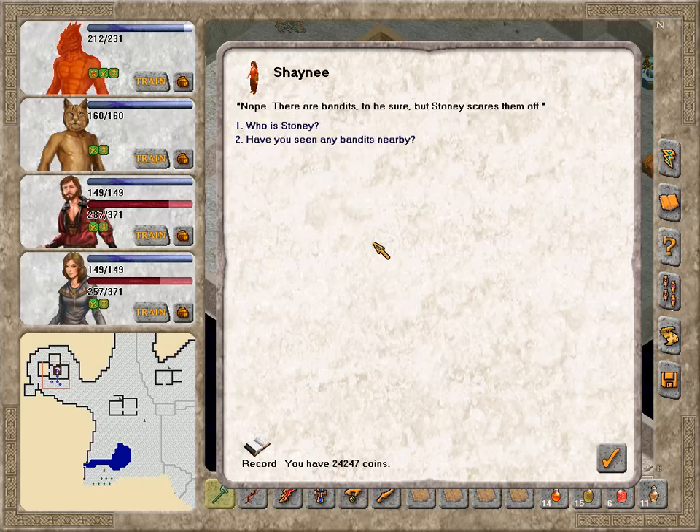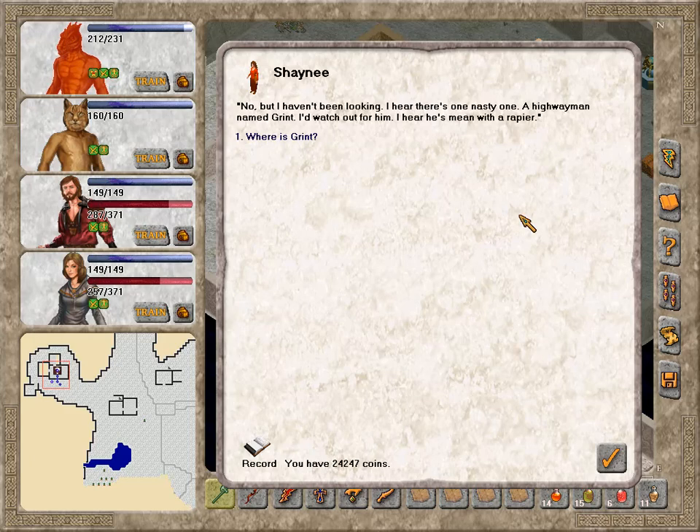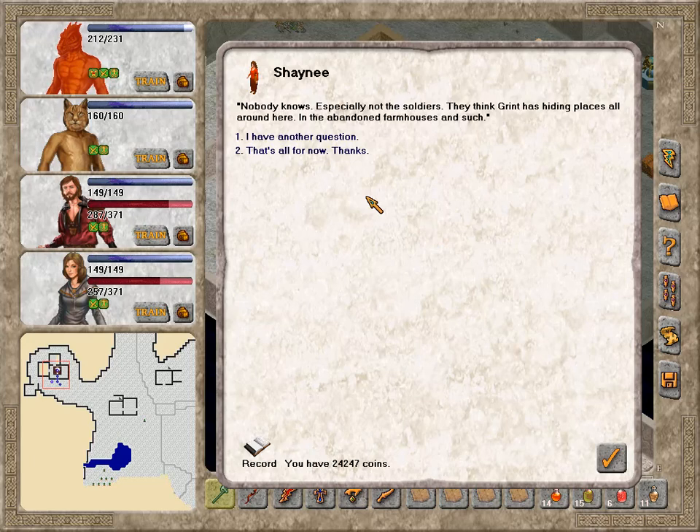Do you have problems with bandits out here? Nope — there are bandits to be sure, but Stony scares them off. Who's Stony? Our golem by the front door — got a great deal on him, not for sale. I hear there's one nasty one, a highwayman named Grint. I'd watch out for him — he's mean with the rapier. Nobody knows where Grint is — soldiers think he has hiding places in the abandoned farmhouses. So maybe I'm just going to check the different houses and hopefully run into that guy again.